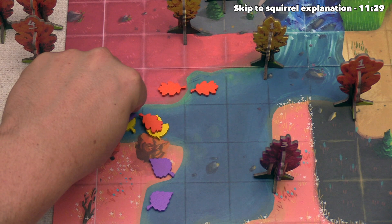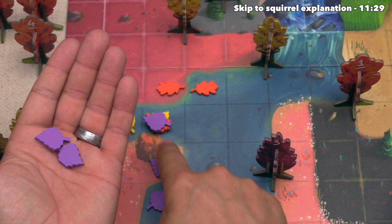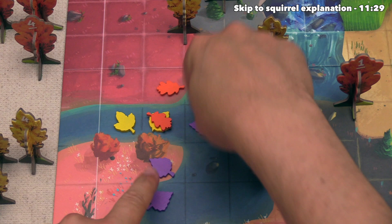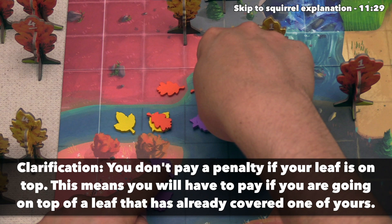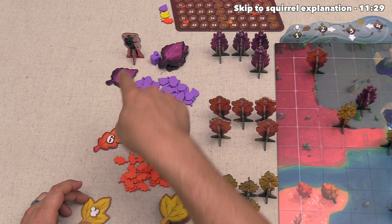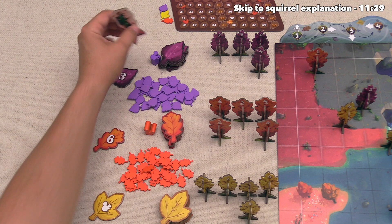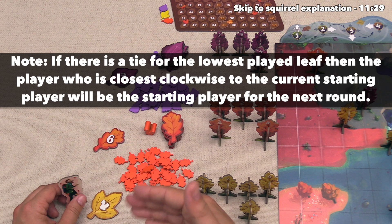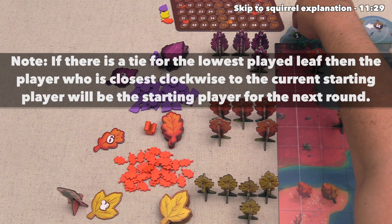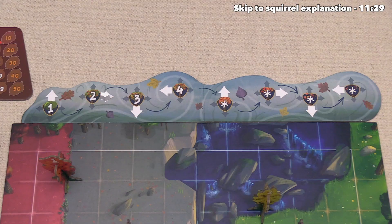You can place your leaves on top of your opponents, but there is a cost. If you want to put a leaf on top of one opponent's leaf, you discard one leaf from your active supply. If you want to stack on top of two opponents' leaves, you discard two leaves. However, you are allowed to stack on top of your own leaves with no penalty. After the starting player takes their turn, we go clockwise. Once everybody has taken a turn, we look to see who played the lowest value leaf — the squirrel counts as a one — and the starting player token goes to that player, who starts the next round.